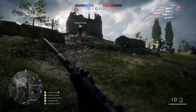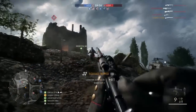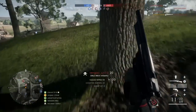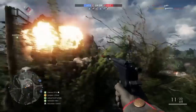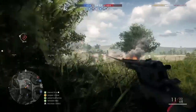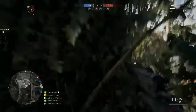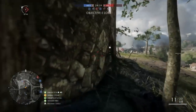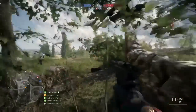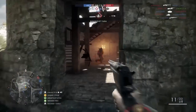The first thing we are going to look at today is moving around the map. Every map has countless routes between objectives, some of which are quicker through open ground, others that use buildings and obstacles that provide cover. I have noticed a lot of players taking the route 1 option through mainly open ground to reach objectives. This leaves you particularly vulnerable to attacks and often results in tunnel vision on the objective, forgetting there are always enemy players around.